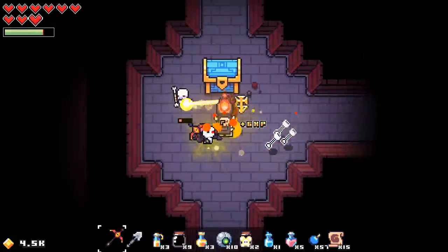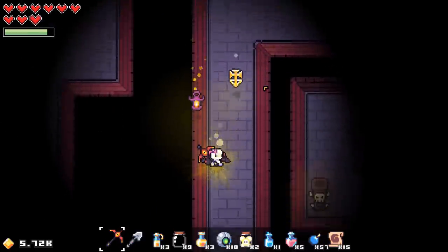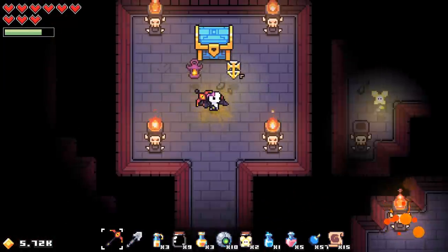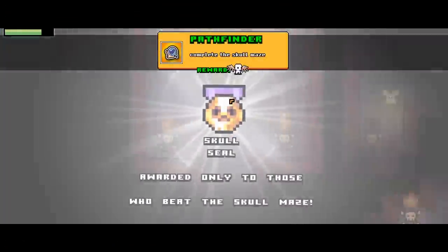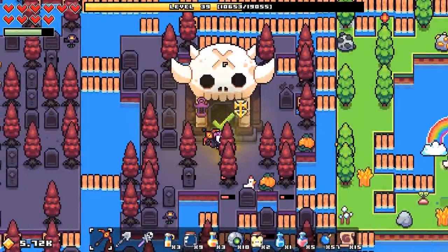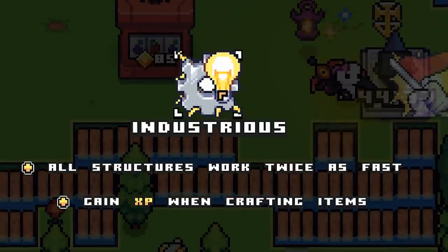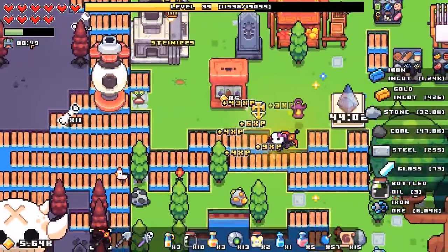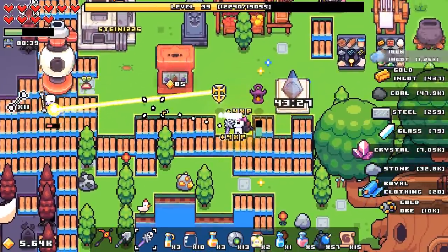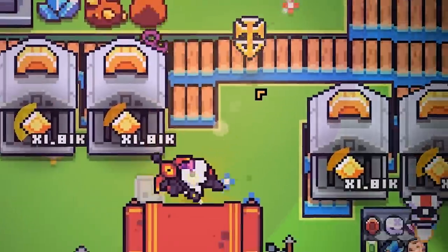A big blue chest - well that's a new one. Lequerod - it looks like an ice cream scoop. Use it to summon skeletons - yeah, that sounds like fun. I see a few big ones - we gotta go get those guys. Another blue chest. Complete the skull maze - a skull seal, awarded to those who beat the skull maze. And one more max HP. And it takes me out of the maze. This is a boon I like - Industrious. All structures work twice as fast, gain XP when crafting items. I'll sit here and take that experience all day long. I can now summon a skeleton. I managed to level up once while doing nothing. So that works.